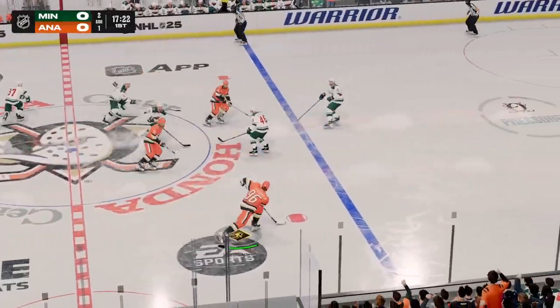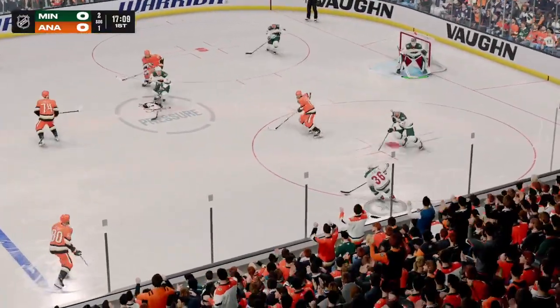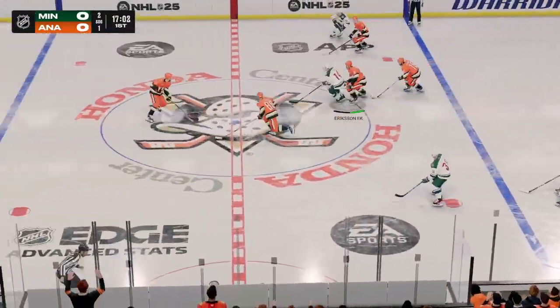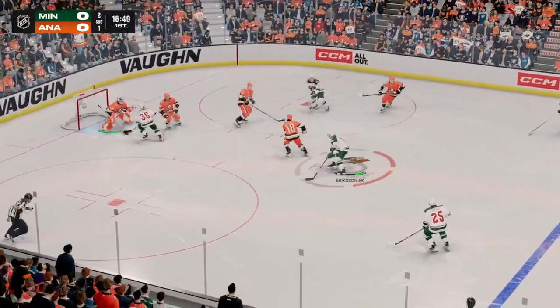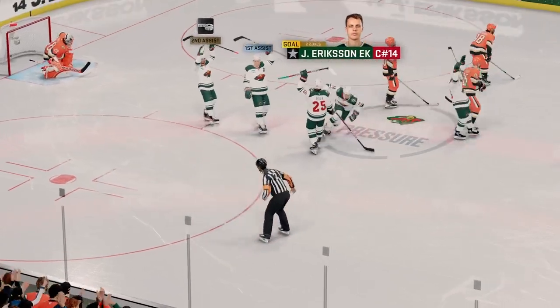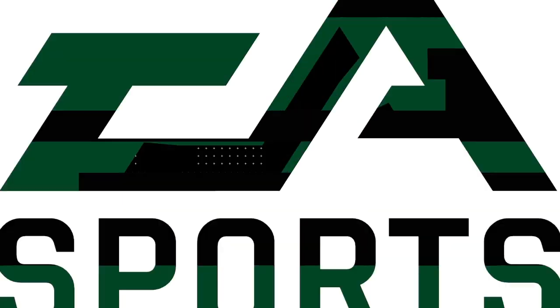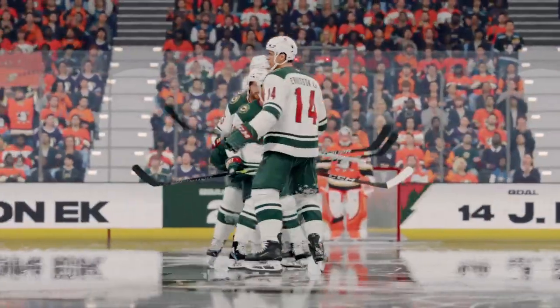Moves it quickly over to Enroth. Minnesota's looking to break out of their own end. Handles the pass. Puck grabbed by Boldy. A little bumping around — they score! A quick goal here in the first by the road team has changed the momentum quickly. Quick goal, quick strike — that's exactly what you want to do when you're on the road.